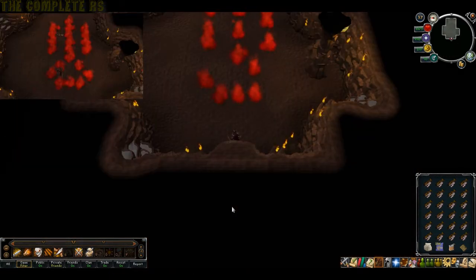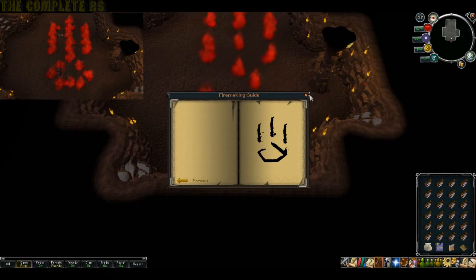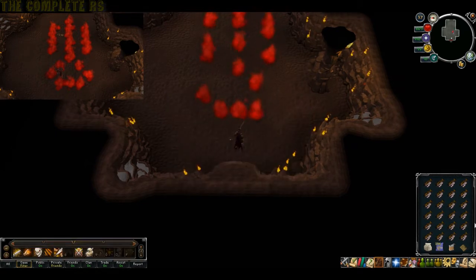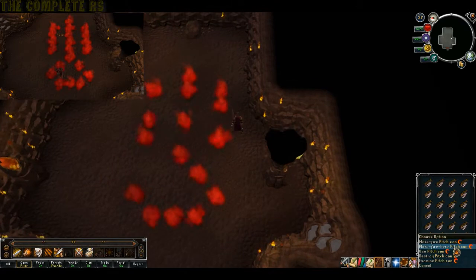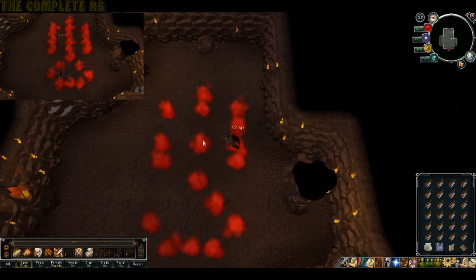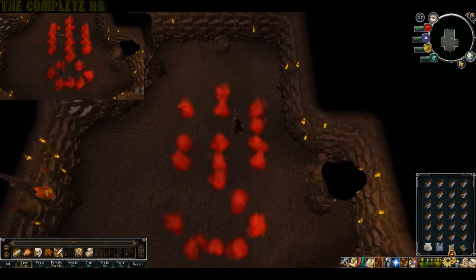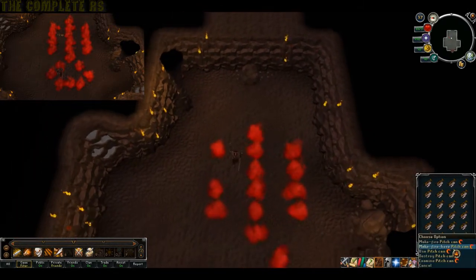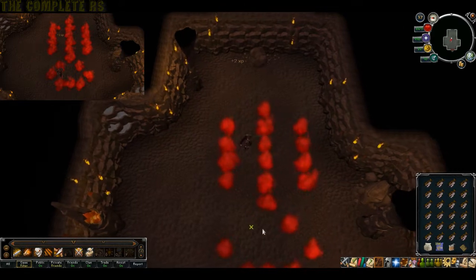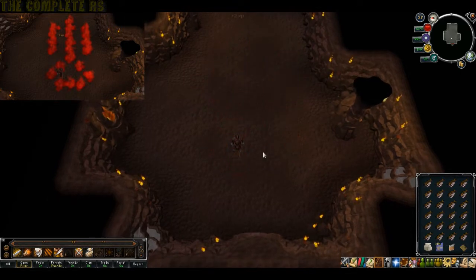We've now got our new fire puzzle. The easiest way to find out what you need to do is quickly check the journal and click on 'unknown'. You'll see this little symbol — we actually have to make that on the floor. There's not much I can really tell you other than watch the screen, as it's kind of hard to describe what needs to be lit and where.